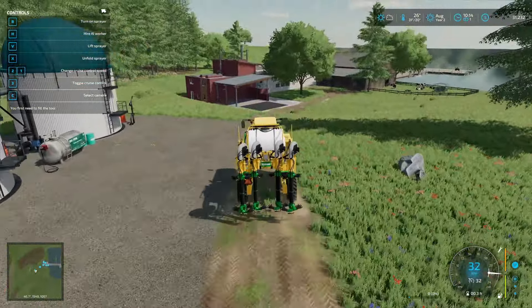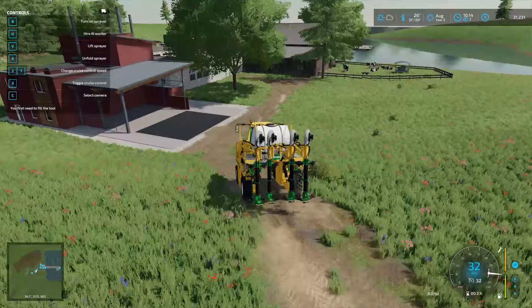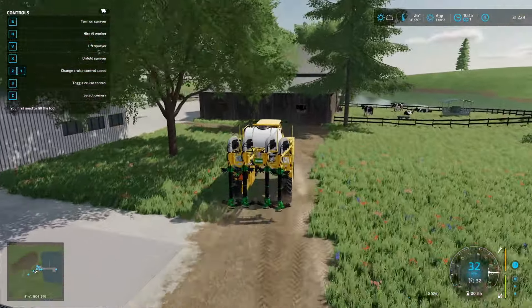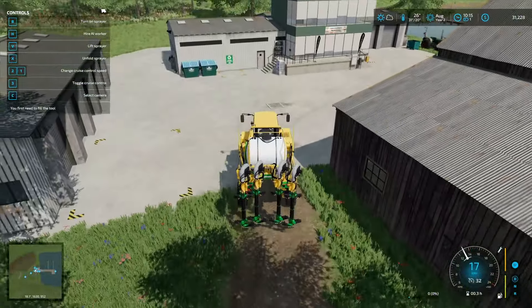This is the sprayer configuration, and when you switch it to the harvester configuration at the repair shop without unloading your fertilizer first, you lose it all. That's what I did — try not to do that again. I did say I was gonna set up the lime production but now that I'm not using lime, I don't think I want to do that.